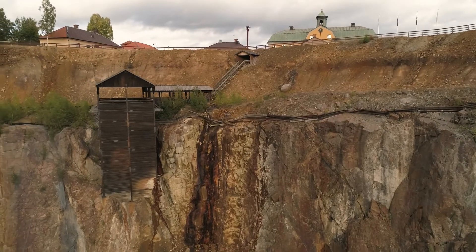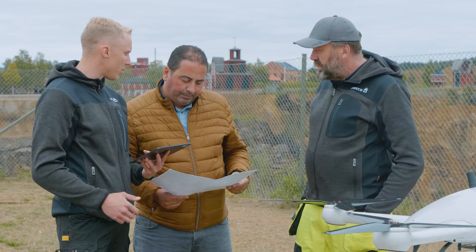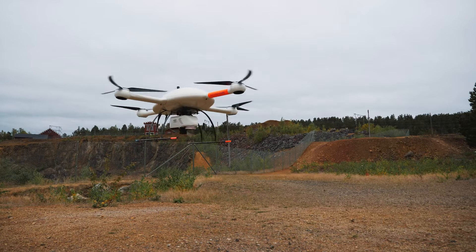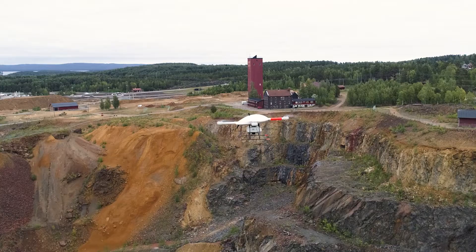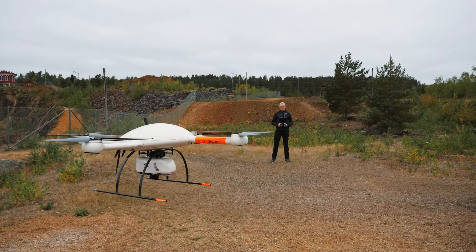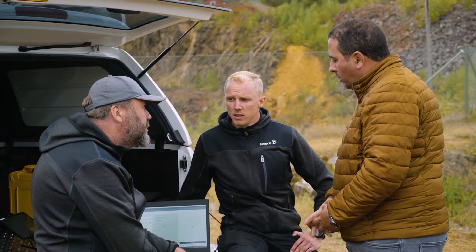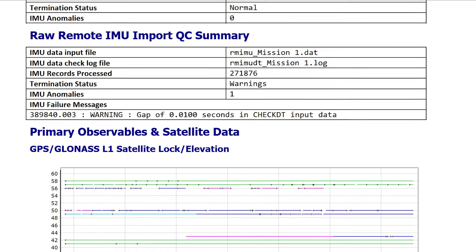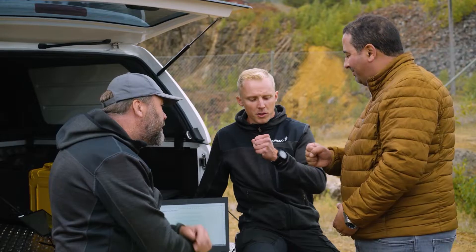Back above the pit, the crew was joined by a micro-drones team member to witness flight number two. Once again, the drone surveying equipment took to the air, this time at 40 meters altitude — half the height of the first flight — to achieve a higher point density. Upon completion, a quick field quality check verified the data and confirmed the team could head back to the office for processing and visualization.